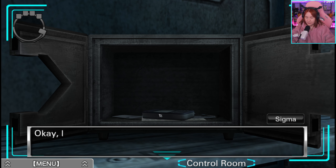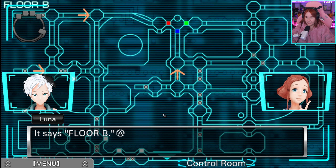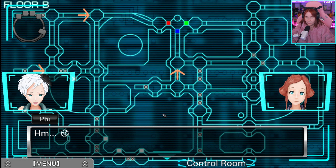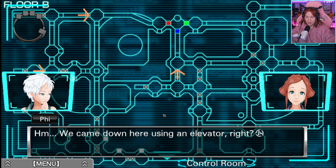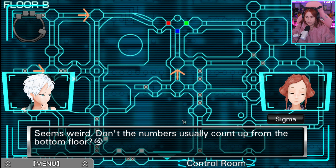Yes, it opened. Let's get our prizes. First, a map — it says Floor B. The one we found in the crew quarters said Floor A, and so did the one in the infirmary. We came down here using an elevator, so that would make A the top floor. A for above, B for below.